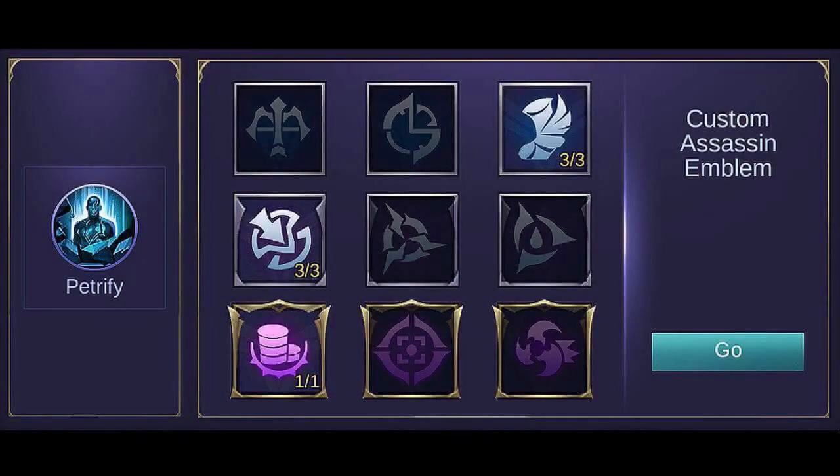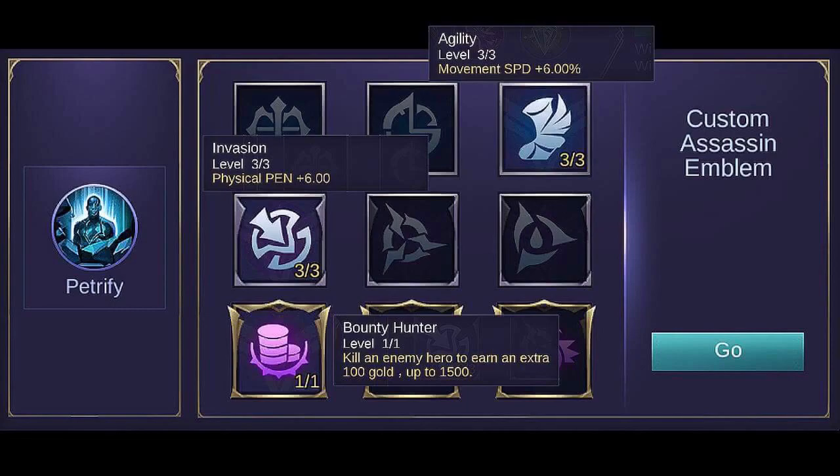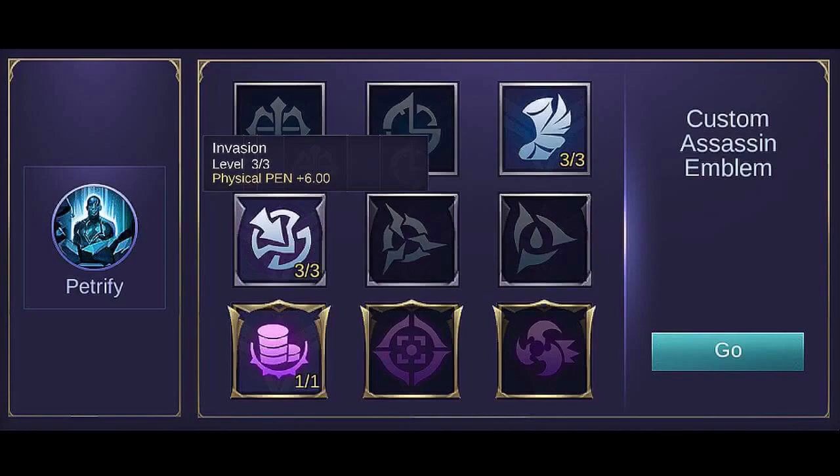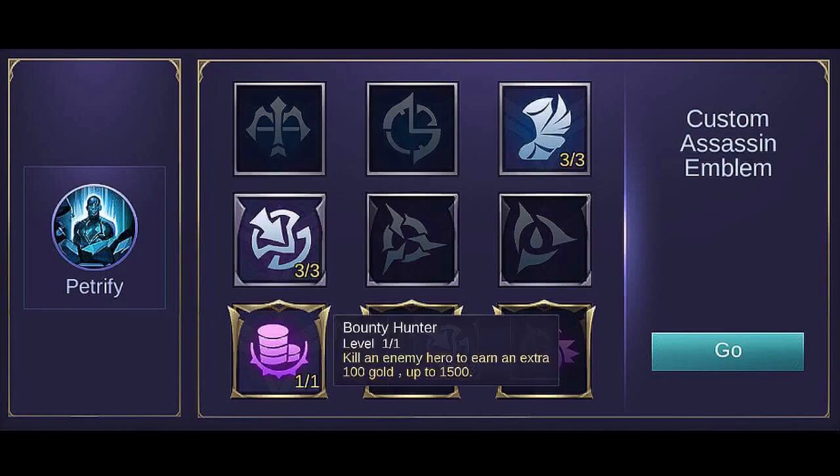The best emblem set to be used is the Custom Assassin Emblem set. It can provide extra stats according to your needs as a fighter. Set Agility to its max level for extra move speed, which gives higher mobility to either escape or chase enemies. Setting Invasion to max level will provide additional physical penetration, meaning your skills and basic attacks will be more explosive during team fights. Get Bounty Hunter to gain extra gold upon killing an enemy. Leo Mord can basically kill easily with his skills, so he can easily gain additional gold — it's the best choice since he can kill enemies easily and become richer.